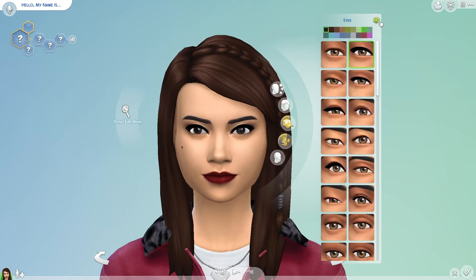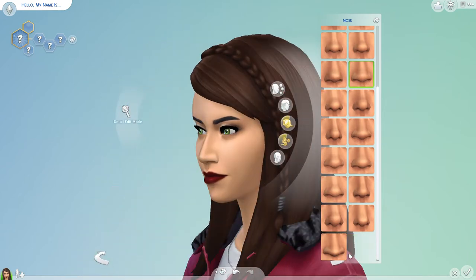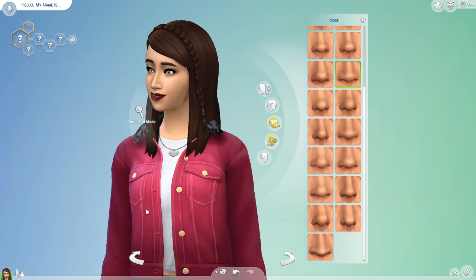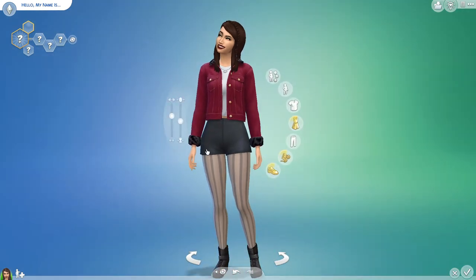Sometimes the randomizer gives you weird stuff — I kind of like that. What do you guys think? It's a little better from the side. Basically yeah, the legacy — you play through ten generations. I don't remember all the rules, I'll probably have to go get them at some point. You know what, I think she's kind of cute. I think we could go with this — maybe change up her outfit a little bit.